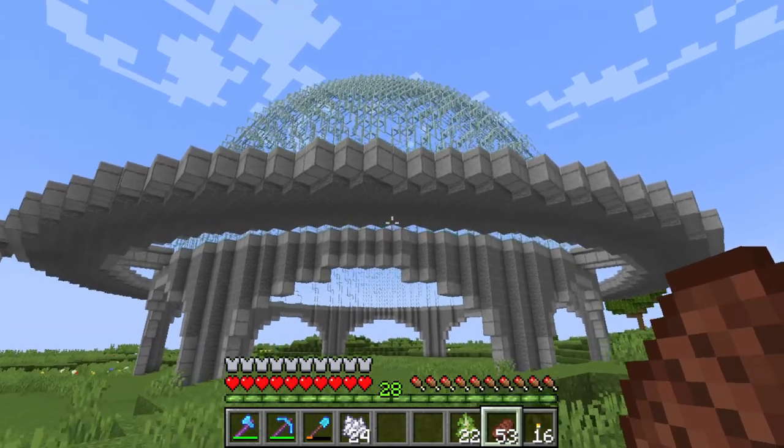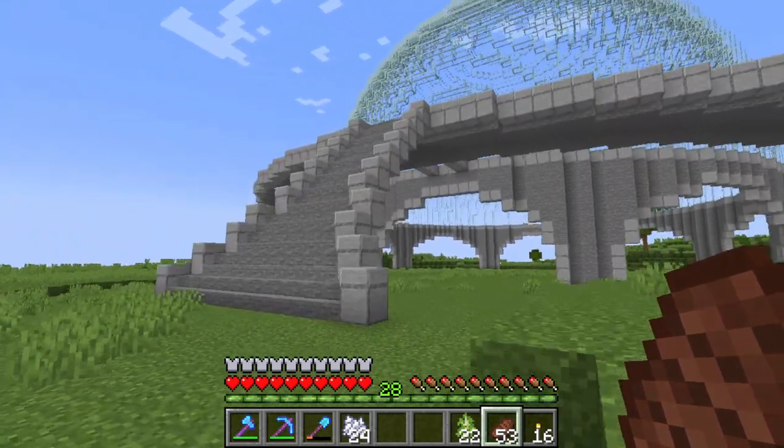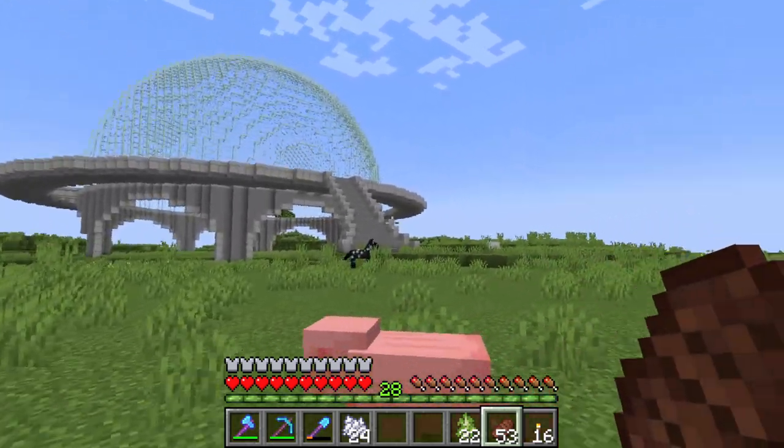Here is the ring and it really made it pop — made it look more grandiose. I also built a groovy little staircase, making it flare out at the bottom for a little extra shape. I'm going to do that on every single side.